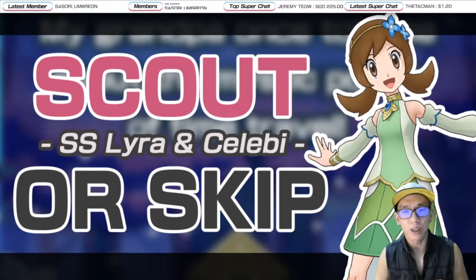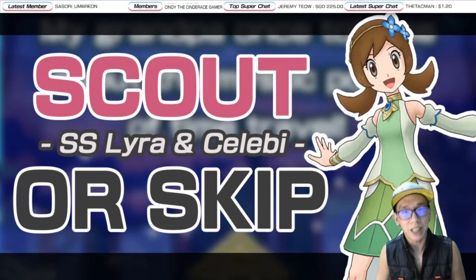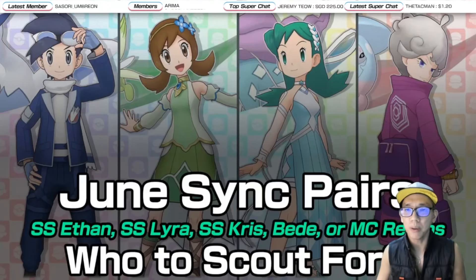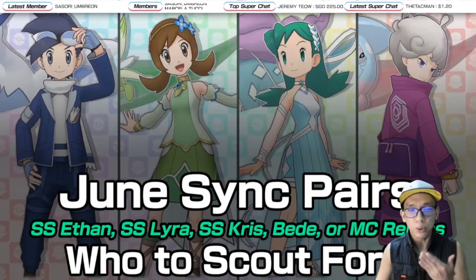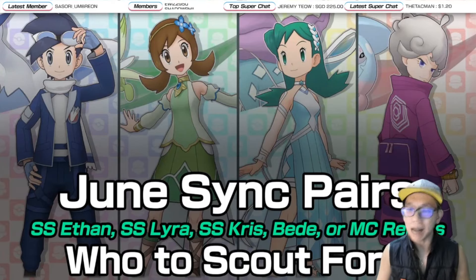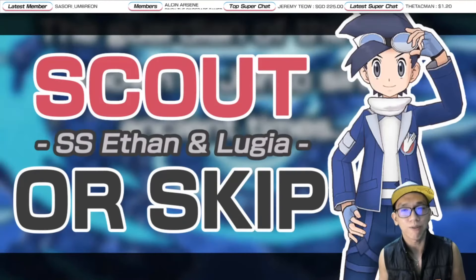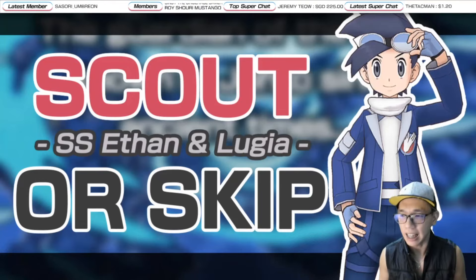Guys, like my last video on Cygnus with Ethan, I'm gonna try and keep this video as short as possible, not repeating things I have said before. If you guys enjoy the shorter content, let me know in the comment section. This video is dedicated towards Cygnus with Lyra and Celebi. If you want to know more about the others, check my June Sync Pairs Who to Scout for video, link in the description. Or if you want to know more about Cygnus with Ethan, the first of the four units, check my Scout or Skip video for Cygnus with Ethan and Lugia.